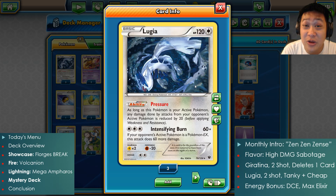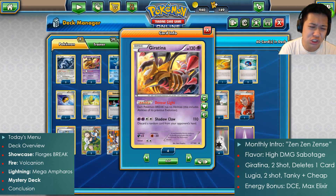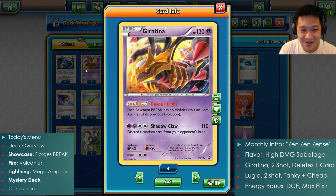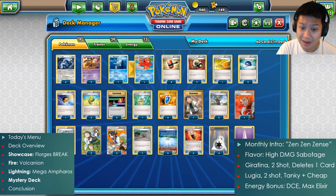You get a 40 hit point bonus on both these Pokémon — 170 hit points. Technically this will be 180 with the Pressure ability, which reduces 20 damage to your entire field when Lugia is active. Both these guys will go toe-to-toe with EX cards and they're very cheap to get.